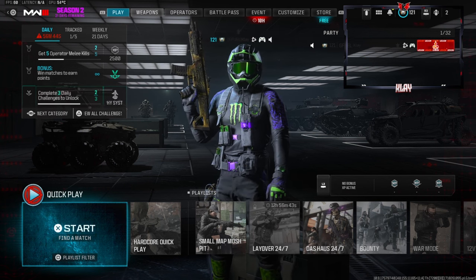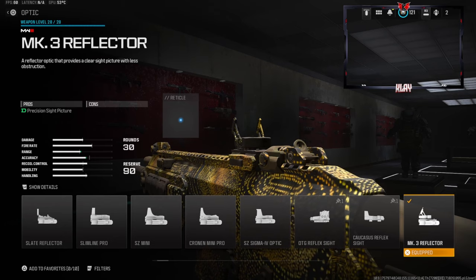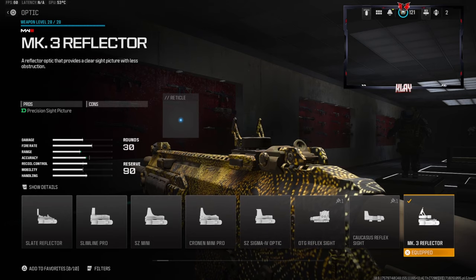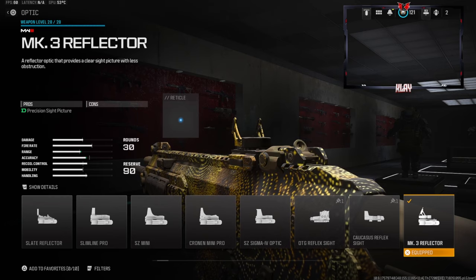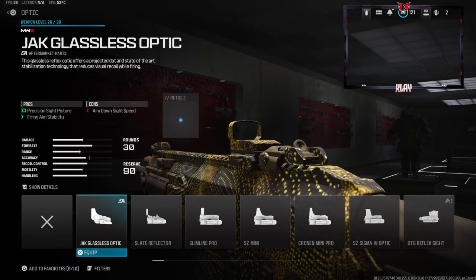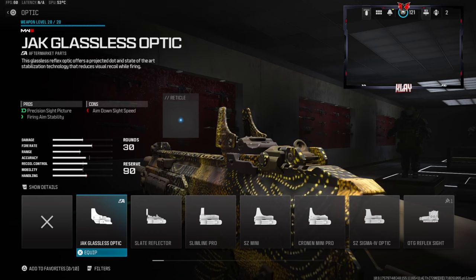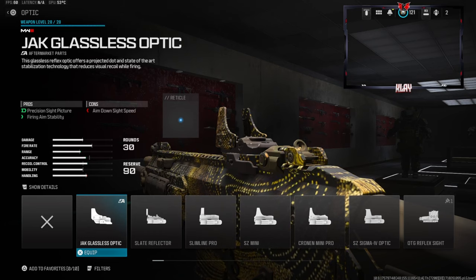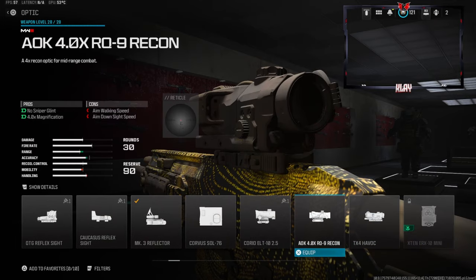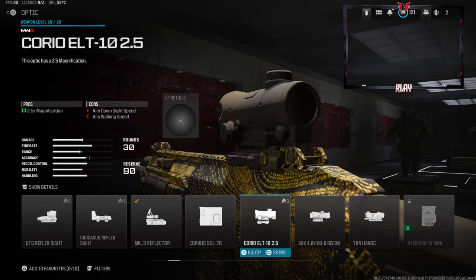Jumping straight into the class setup for the MCW — starting with a personal preference attachment. I like the Slate Reflector, which a lot of people use in ranked play. People also use the MK3 Reflector. I was a big fan of the Slate Reflector early on but I've really grown to enjoy the MK3. There's also an optic that reduces visual recoil but you lose aim-down-sight speed, so it's really up to you. Since it's pubs, you can go with any optic, even a 2.5x magnification.